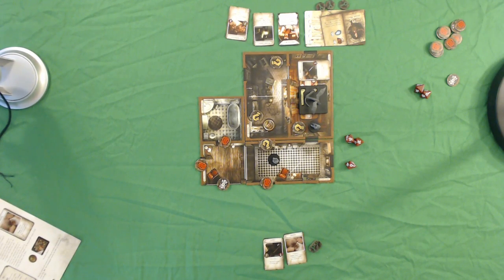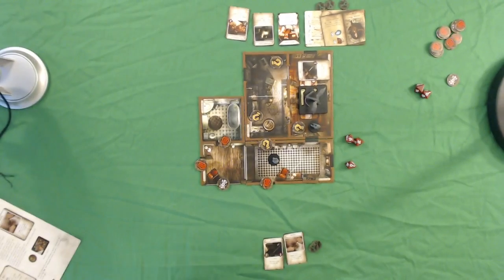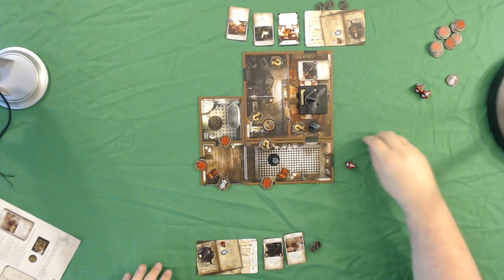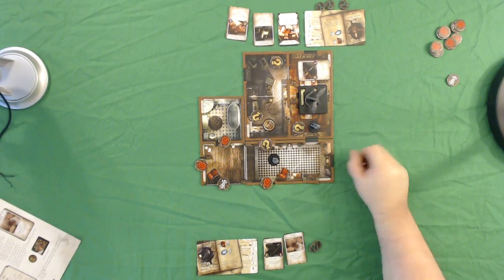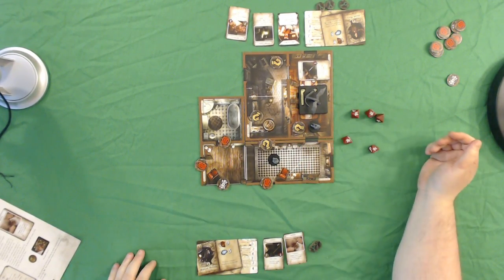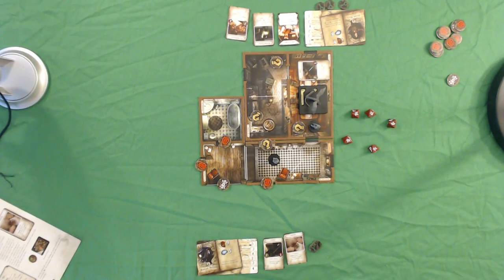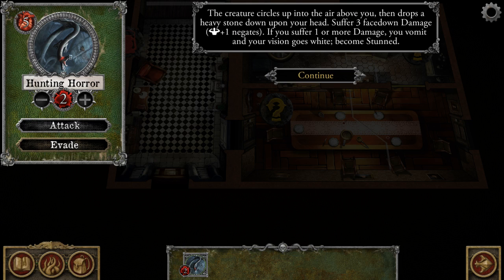Going back to the board and looking at my character sheet, my strength is five and I get to roll that plus one — so I'm rolling six dice. The game doesn't come with quite enough dice, so I roll five then roll the extra one separately. I got five successes, completely negating all the damage. It did three damage and I negated five, so I take no damage.